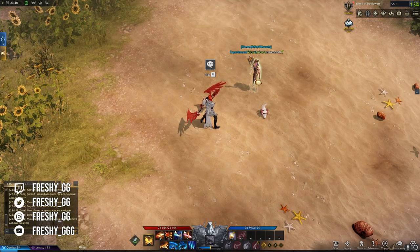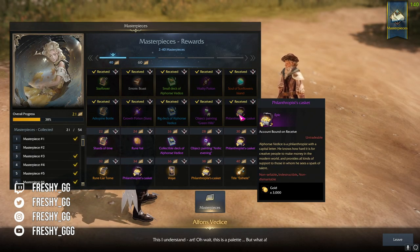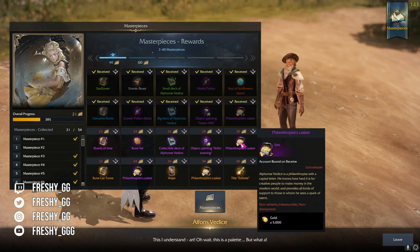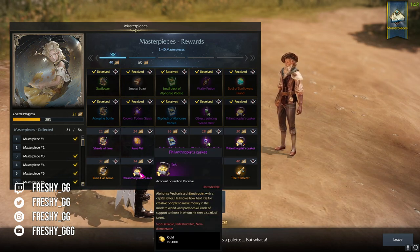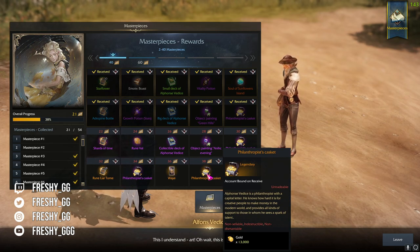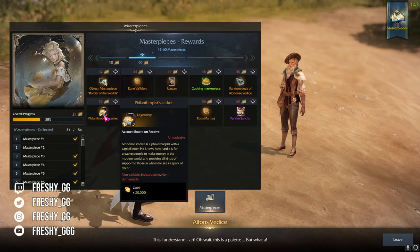Collecting masterpieces is another way to make gold. It is not something you actively farm as most masterpieces are RNG drops from various events and PvE content. It is more of a long-term goal that happens over time as you do various activities and progress your character. There are five artist chests which overall is 49,000 gold.